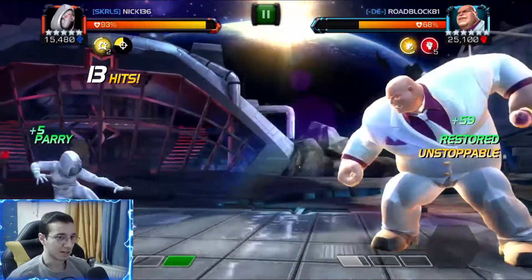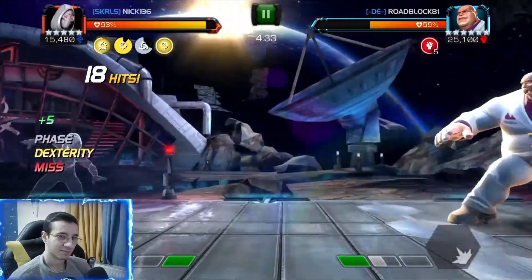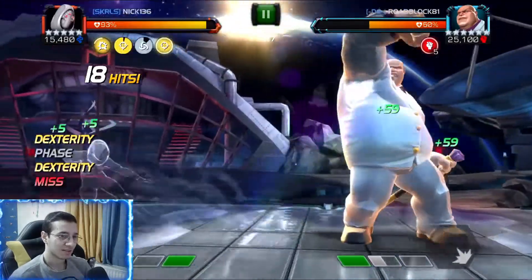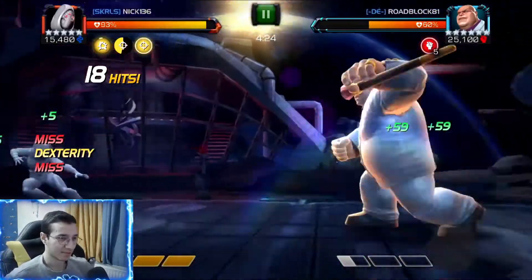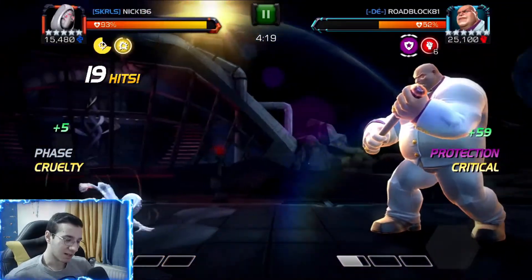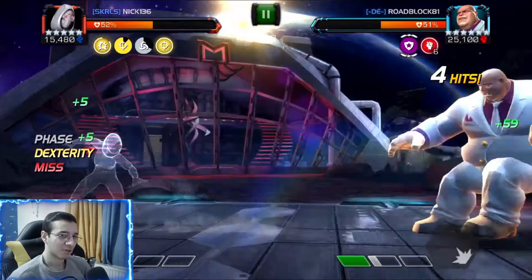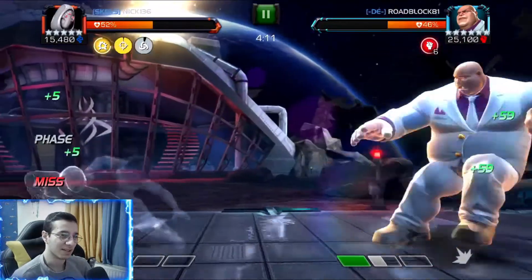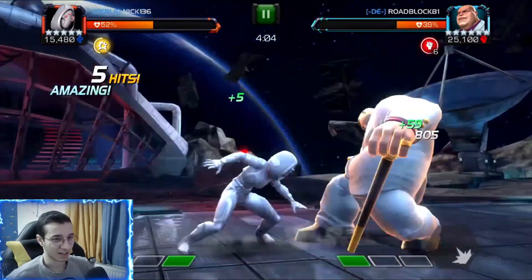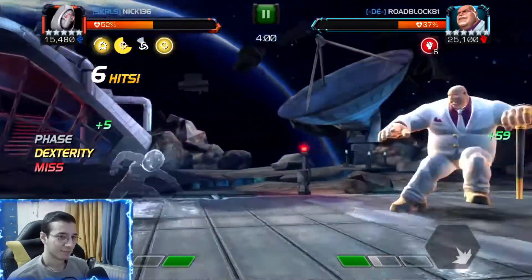This guy is annoying because you can't parry him — he restores everything. It's like the new Netflix Daredevil, it just removes everything. Pretty annoying. We're gonna throw our SP2 and he blocks it, man. That was annoying — it's like the Venom fight from the previous alliance war, same node. We get hit in the face but we actually had some health. Now we want to bait his SP1 but he doesn't want to throw it.